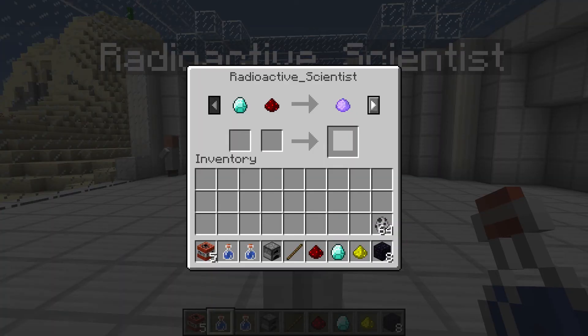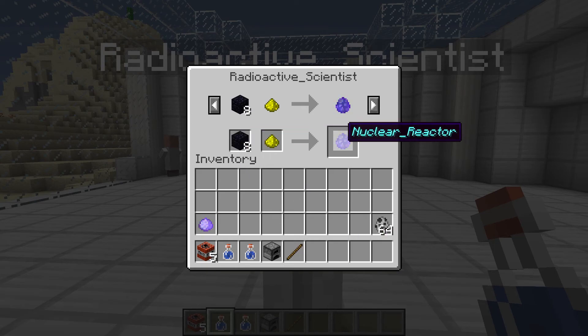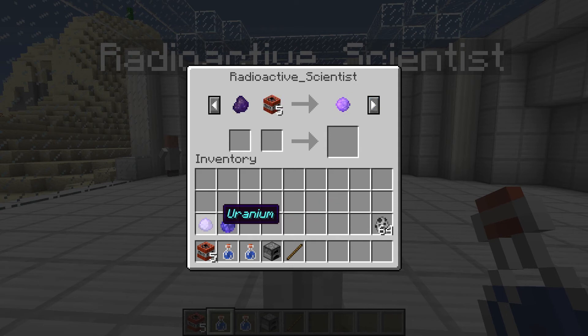He wants, for uranium, a diamond and some redstone — so I guess we'll buy that. Thank you. And then, for eight obsidian and a glowstone dust, we get a nuclear reactor. It's pronounced nuclear — it's a Simpsons joke, guys. Don't you get it? Anyway, nuclear reactor. We don't have any of this stuff, so what we need to do is go set up our nuclear reactor.